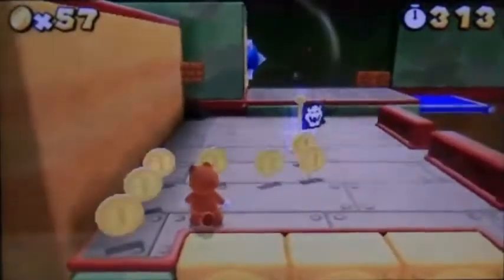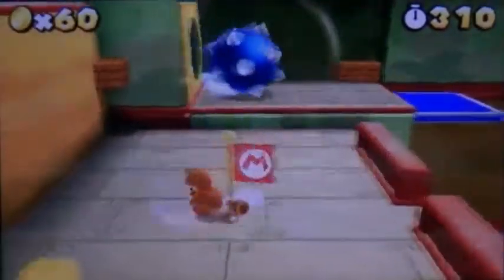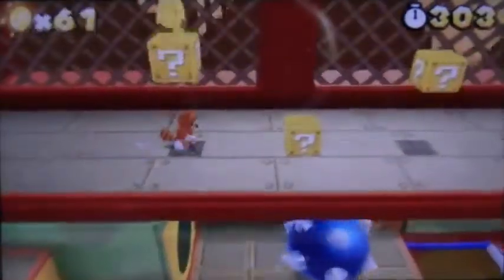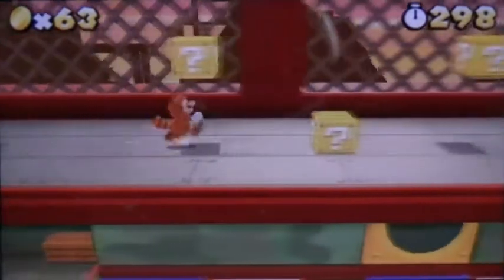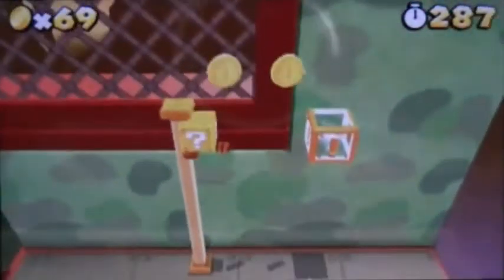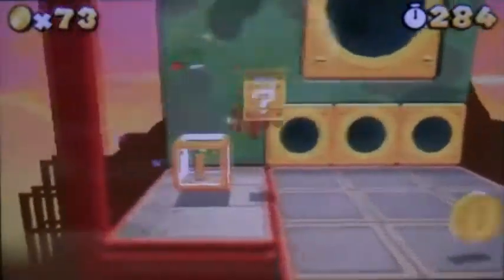So we reach the halfway point now, which is really good. So in order to get the second star coin, it's right here. And now we have an infinity coin box, which can be helpful for us if you like coins. It will give us some free extra lives, so that's useful.